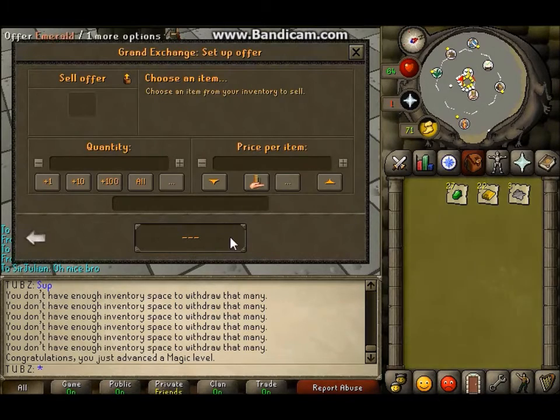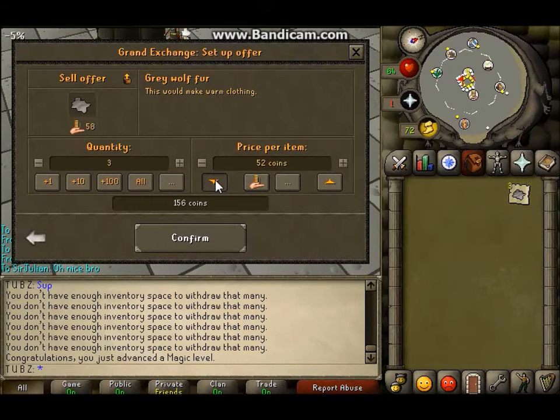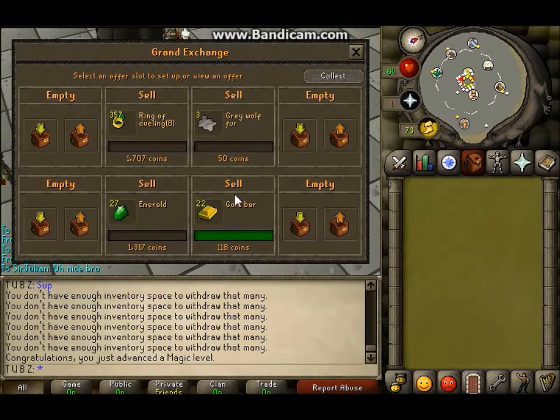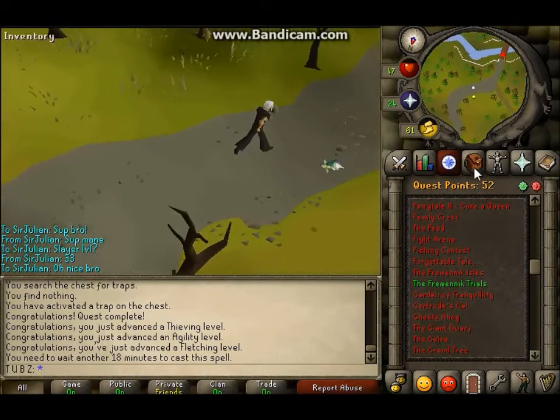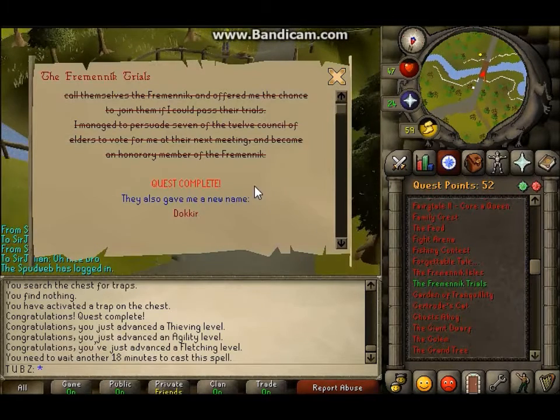I did buy some Cosmic Runes so I could turn my Emerald Rings that I crafted into Rings of Dueling. It didn't actually take me a long time — it probably took me 20 minutes to do around 378 of them. I had no problem at all. I think it ended up being like 357 based on what I saw at the Grand Exchange.